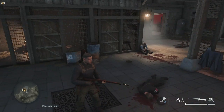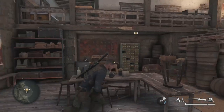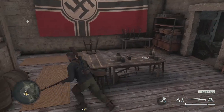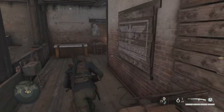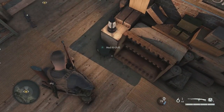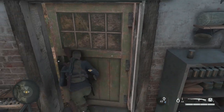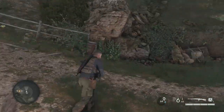Hey, welcome back for another video of Sniper Elite 5. We're back exactly where we left off. Let me go ahead and get the bolt cutters — we've got some bolt cutters if we ever need to get past fences. I'm already full on med kits and bottles, so let's keep moving.